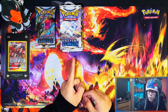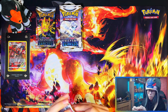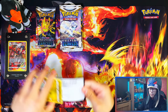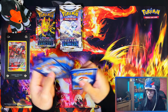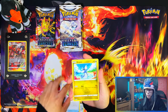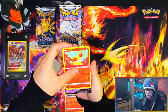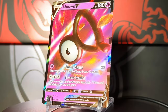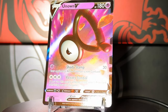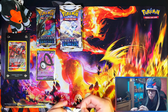We've got 20 packs altogether — 15 from the three-pack blisters and five from the random boosters. Let's start with the five random booster packs to see if we can get any hits. First pack — high five — and there is actually something in this. We've got a reverse Fennekin and a nice Unknown V!